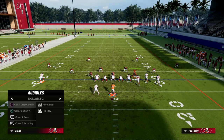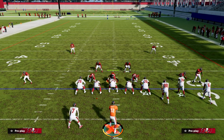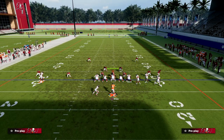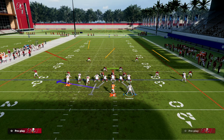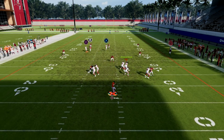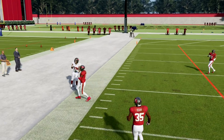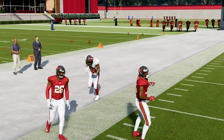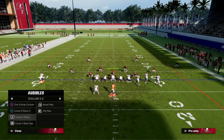Now if I run this to the wide side of the field instead of the short side, you'll notice that the fade that was really good against Cover 2 to the short side gets played a lot better by the deep half to the wide side — we need to check down to the corner route. The corner route is still good, but it's harder to beat Cover 2 to the wide side of the field.